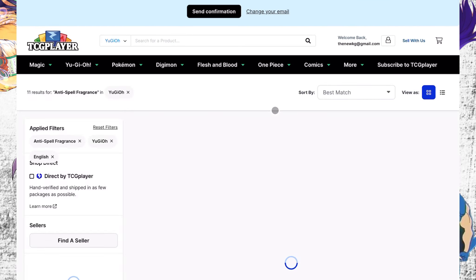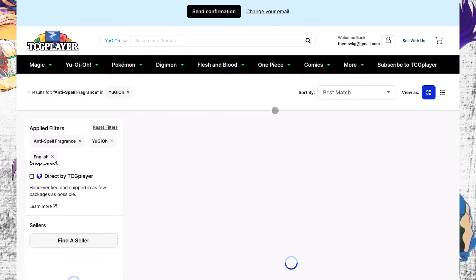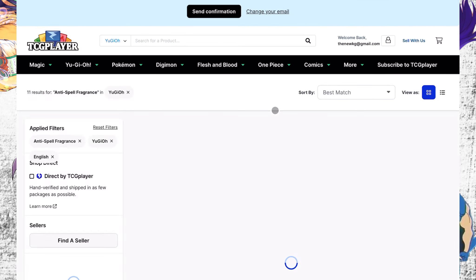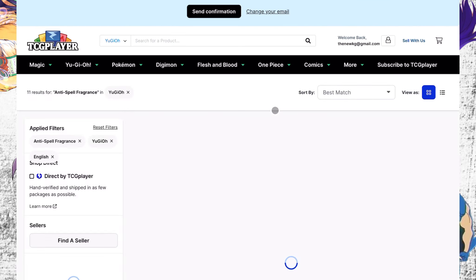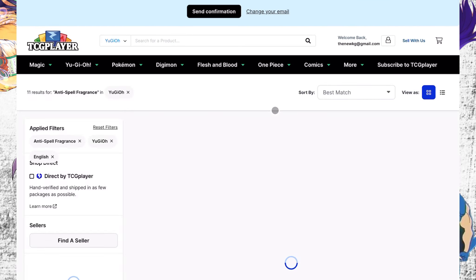Next, Anti-Spell Fragrance. The ultra rares look okay. The secret rares — that $2.50 listing is fake, damaged, or different languages. An actual copy is like $15 to $20 bucks. The main copies I wanted to talk about are the OTS ones and the DTs. These go up quickly — starts at like $7 to $8 and quickly goes up, and there's just not many of them.